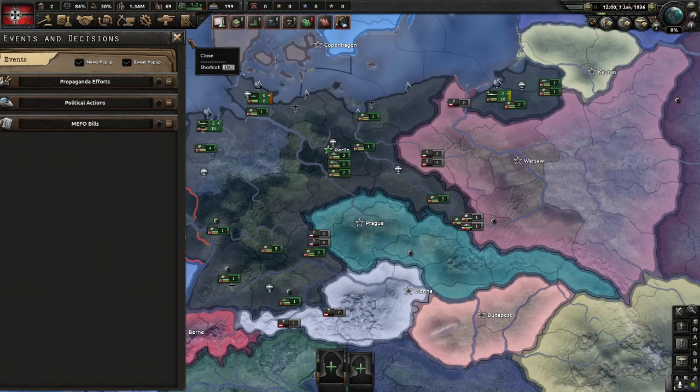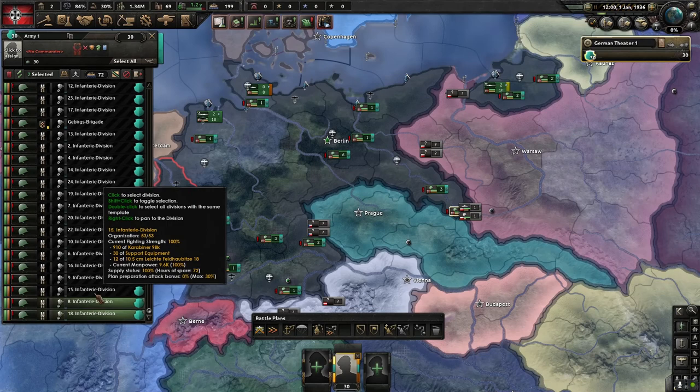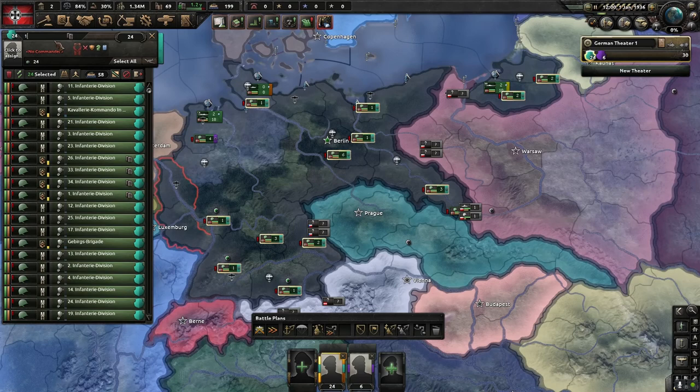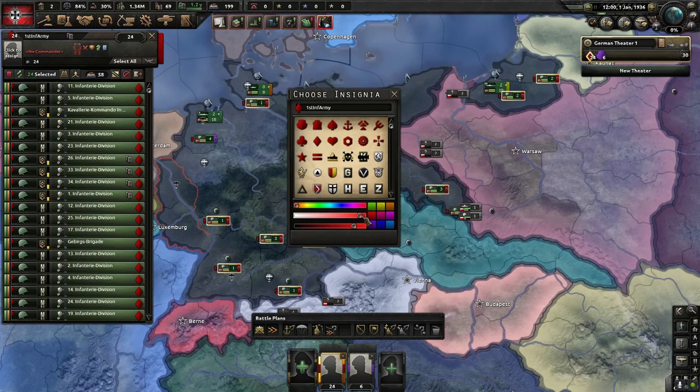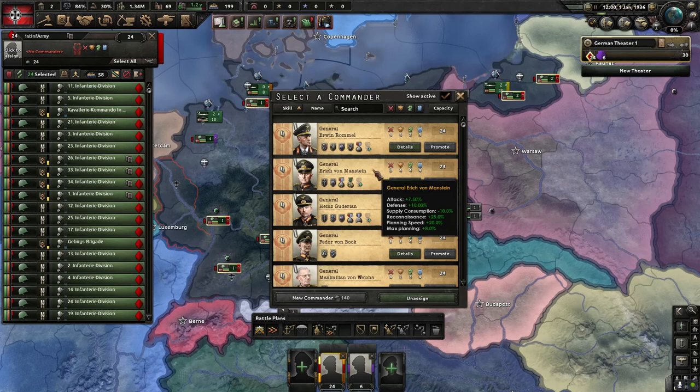So yeah, the first thing I usually do is take all my units, put them into an army, and immediately change them all to infantry. I usually don't use tanks until very, very later on. Of course, it helps other people to do it — that's up to you if you really want to put all your resources and production into that. So yeah, I make two armies. I usually don't use field marshals — I don't find them good and I'm not sure exactly how I would need to use them.